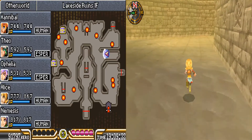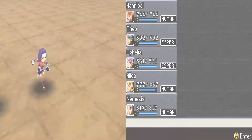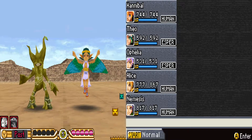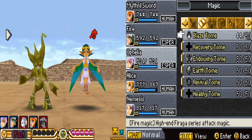I think they're giving you all those stones because in the original they were used to make spells, so they're probably giving you a bunch so you can just kind of see how that works. All right, fireworks on the tree.